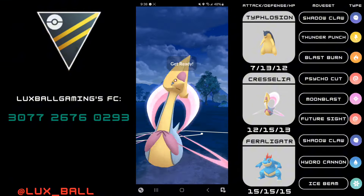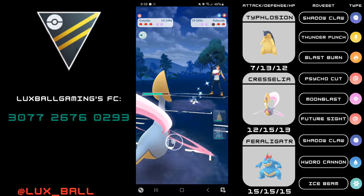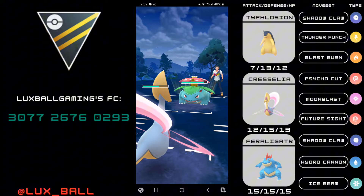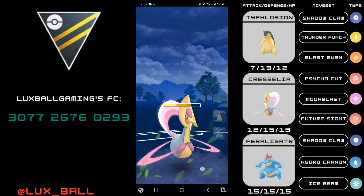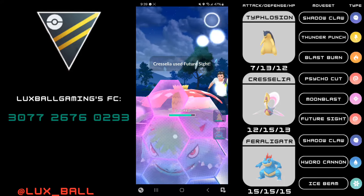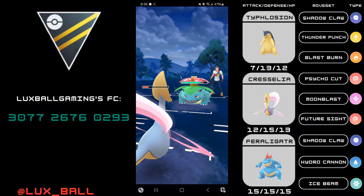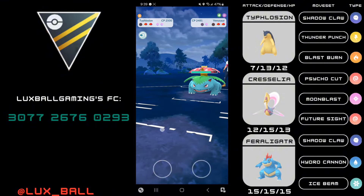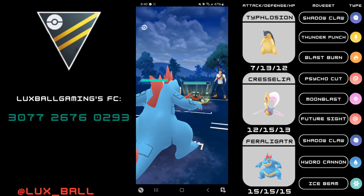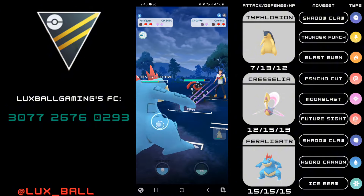So why would you want to run Shadowclaw? There are some big names in the Ultra League like Giratina and Cresselia. Poliwrath is also a big name, so Shadowclaw has some pretty flexible damage into those areas as well as throughout basically the entire Ultra League meta, and it makes your Typhlosion not so clumsy just getting stuck into its move cooldowns. With this team I was able to go nine or ten wins out of 15 battles, and I definitely think Shadowclaw Typhlosion is very viable.